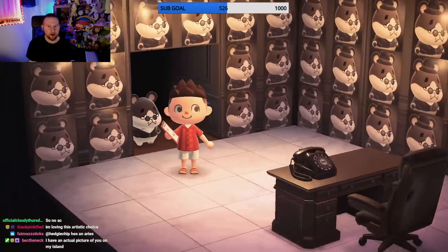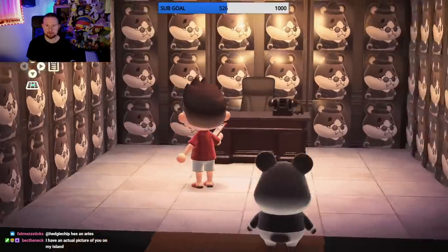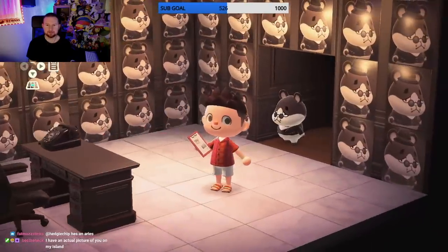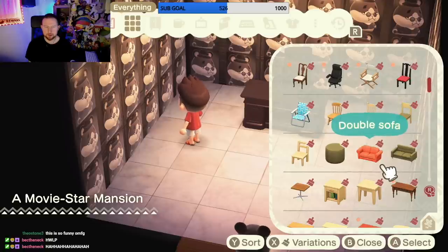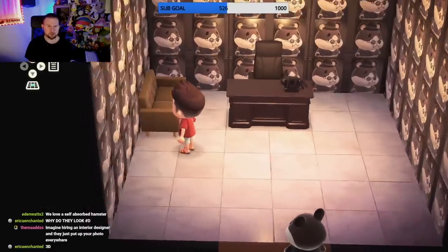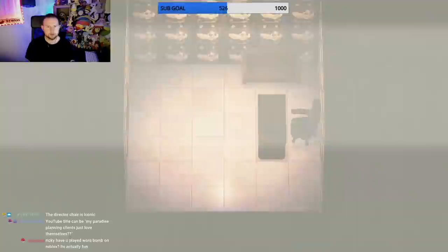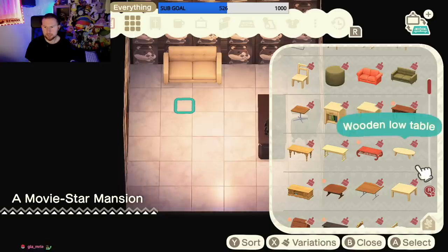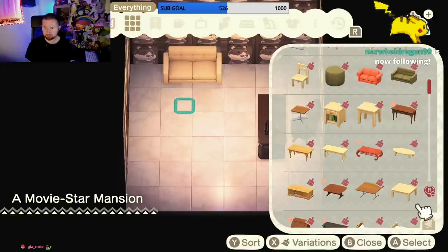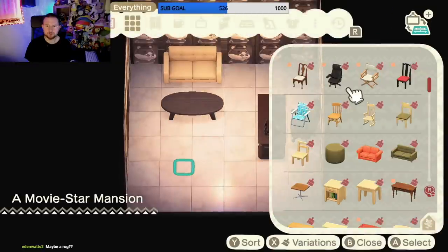What do y'all think of the walls? I think it came out pretty good. I think I did a great job - he's gonna love it. How could you not love this! Now we need some black and white decor to add. Let's see if we can change colors - we need to get some white furniture in here. Let's make this white. Definitely a little table. He's a little short guy so he needs a low table. He needs a director's chair because he's into that.